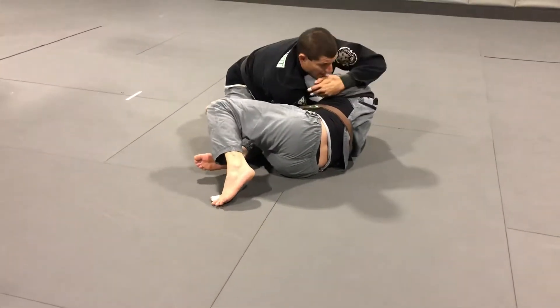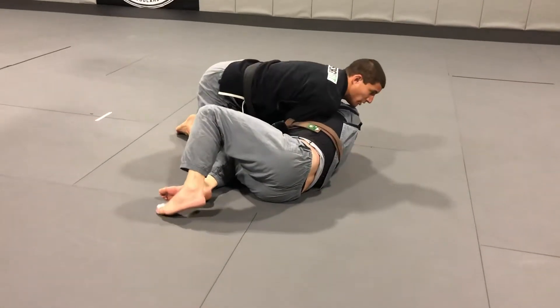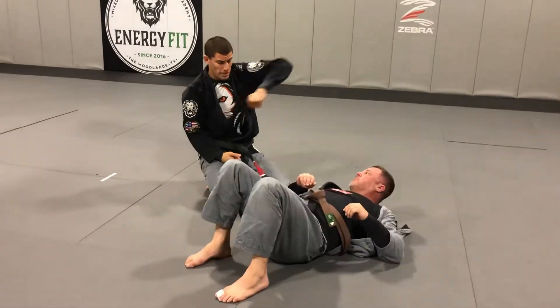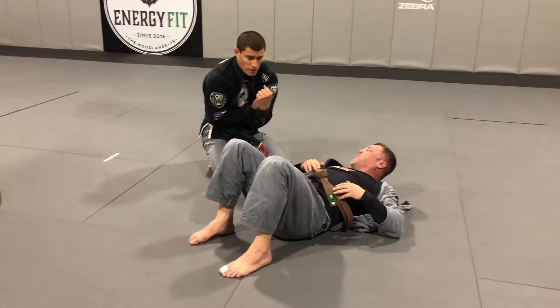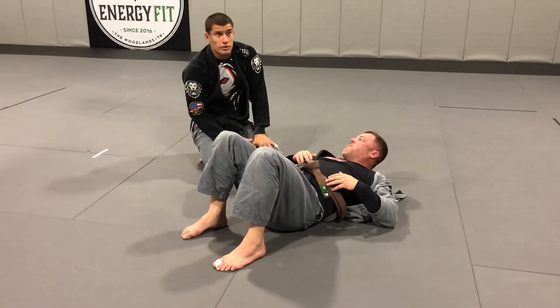Or if his hands are high and his elbows are in like this and I can't pull, I'll reach and start to walk my hand all the way around, come underneath, and finish the darts. The second his hands come up to defend, I'm looking to beat that elbow, put it flat on my chest, hug the chest, hug the head, squeeze, pull on the bottom hand to lock in that choke. Any questions on the darts?